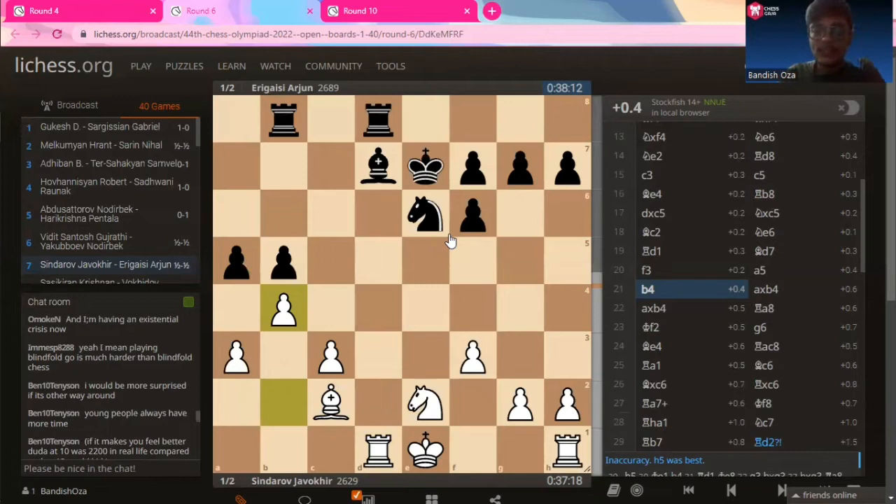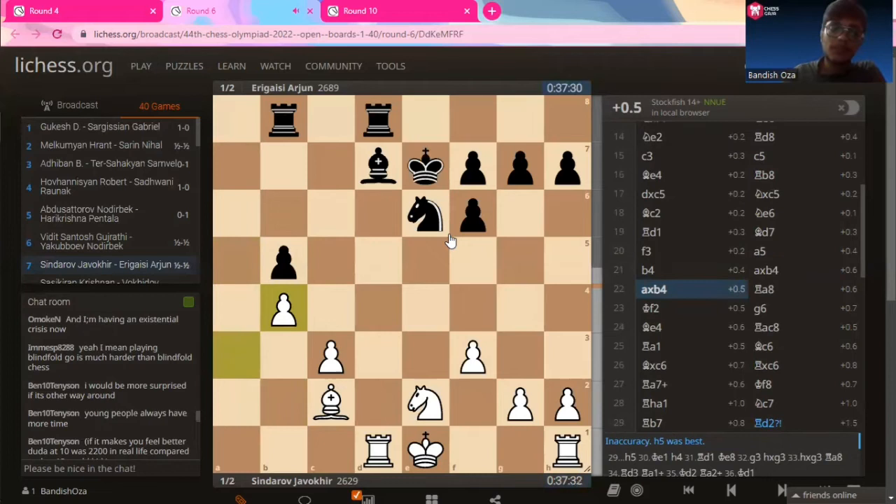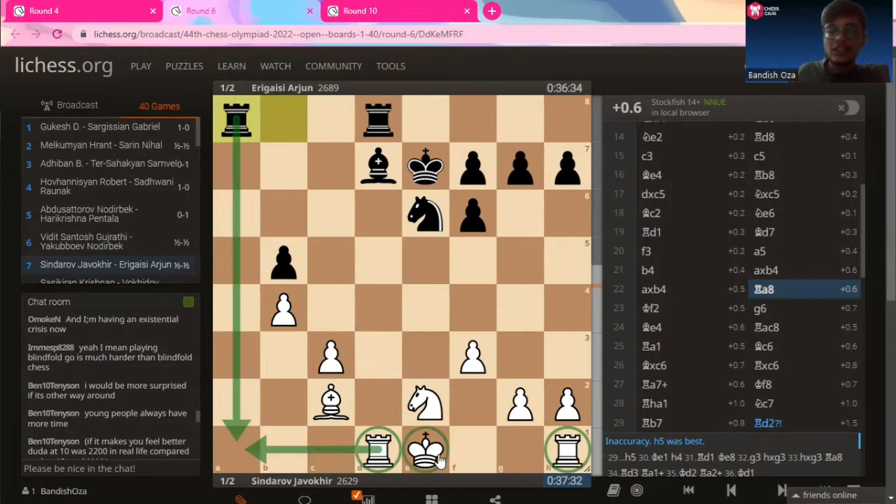But that's exactly what Sindharov wanted him to play. After A captures on B4 and A captures on B4 once again, as expected, Arjun puts his rook on A8, grabbing hold of the open A-file. You cannot put your rook elsewhere because the rooks are not connected since the king is still not castled. Arjun sees all this while his rooks are connected very beautifully. So rook to E8.